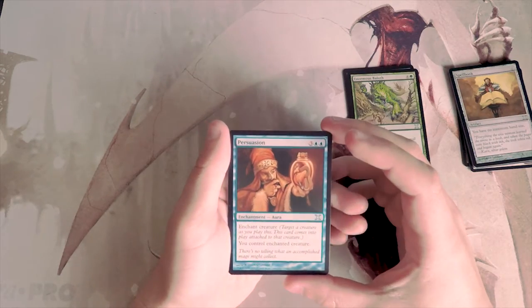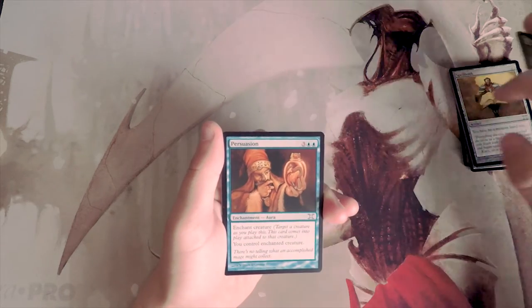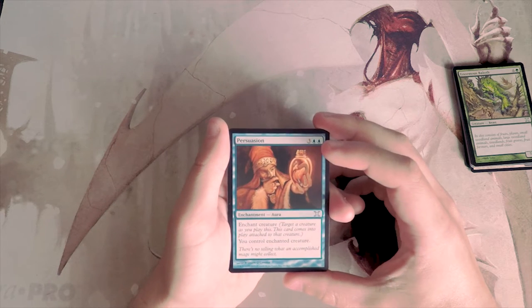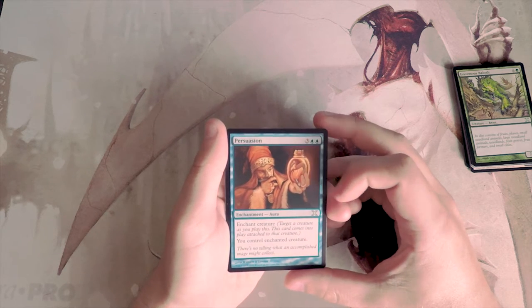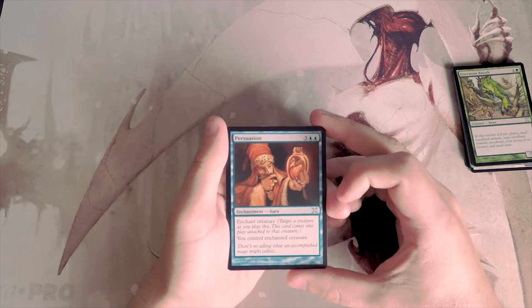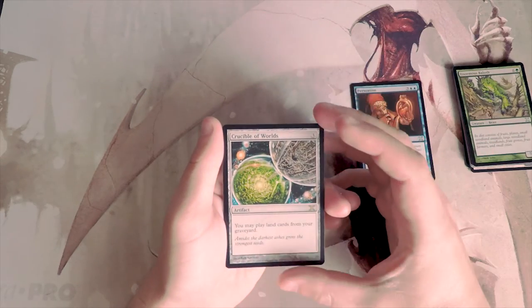Persuasion is three and two blue for an enchant creature — you control the enchanted creature. This actually beats out everything else for me so far. Instead of making it a two-for-one on your own creatures, they're going to have to spend removal on their creature. You can wait to pick whichever creature you want from them, hopefully a big bomb. This can very quickly take over a game. It's a blue bomb on its own, so I definitely like picking it.